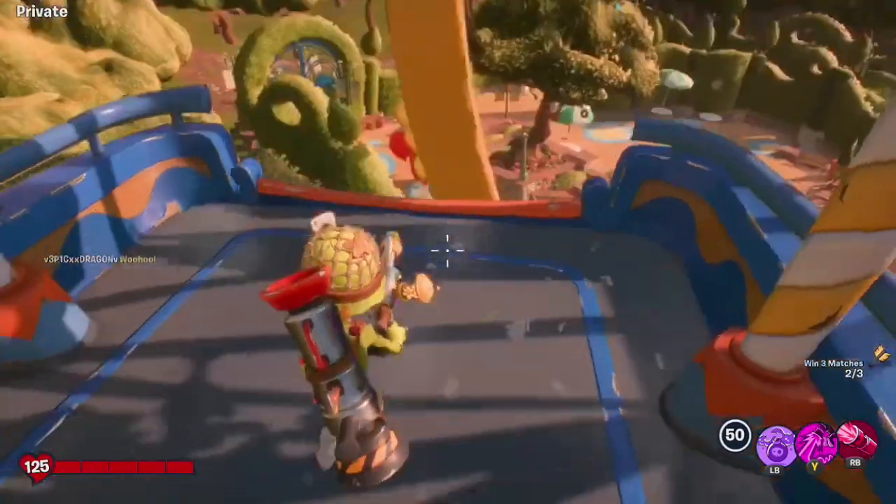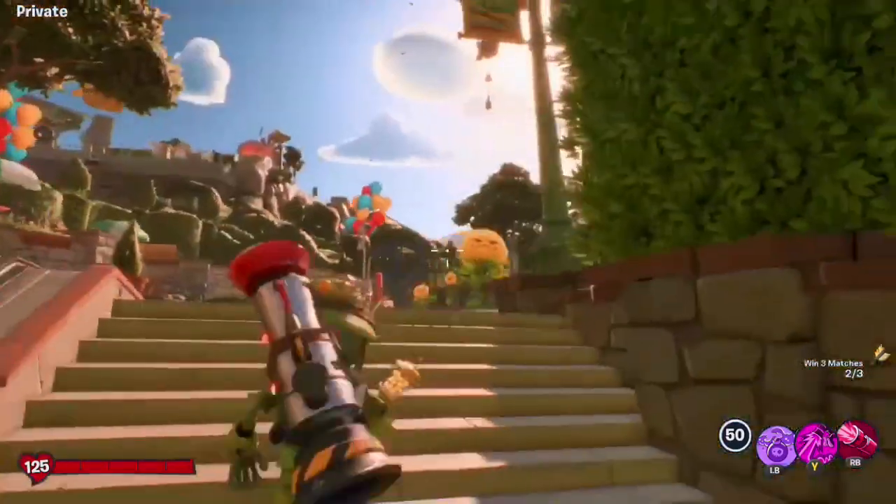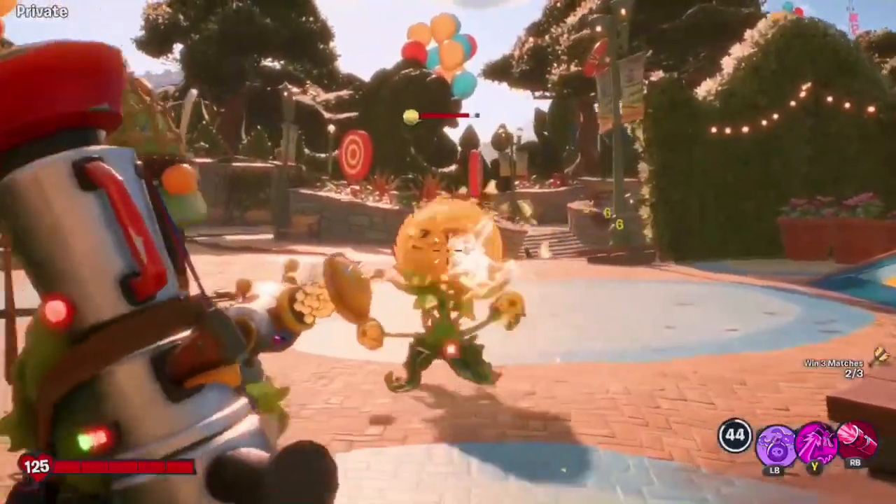To show you what this means, I'm going to hop down here in Guinea Park and kill this enemy. Pay attention to the XP popping up in the bottom left-hand corner of the screen.